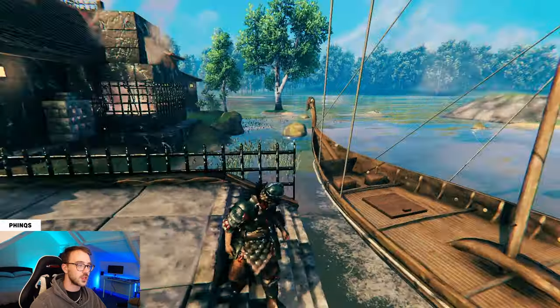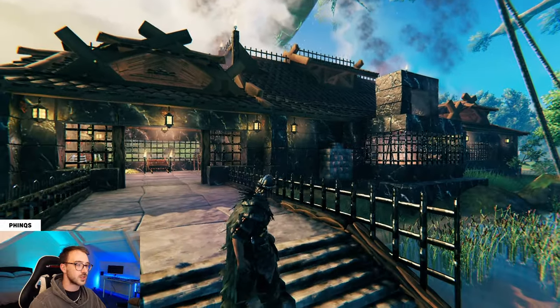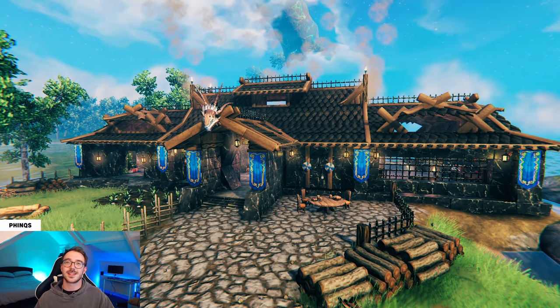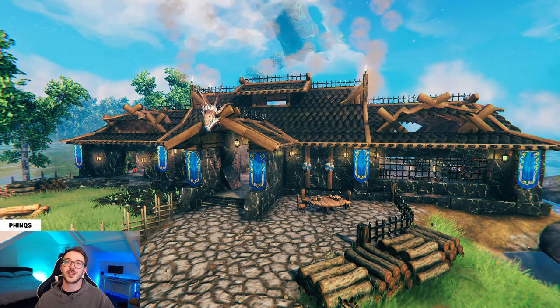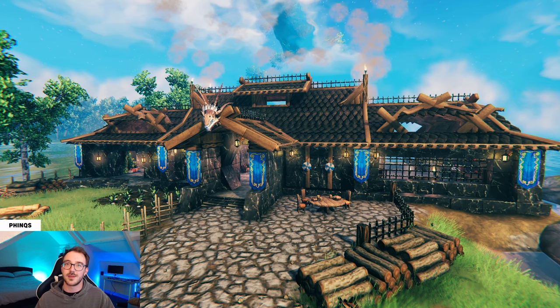And a dock or wharf at the back of the structure. Here you can park up your longship and get an idea of what the structure looks like from the back, though it does look similar to the front. So now that you know what to expect, let's get into the build part of the video. If you are enjoying this video, please do leave a like as it really encourages me to keep making videos like this.